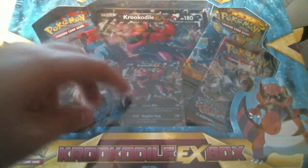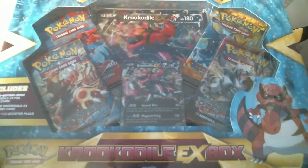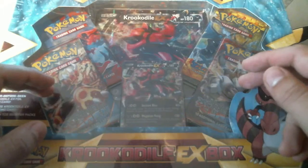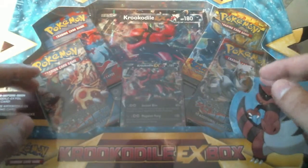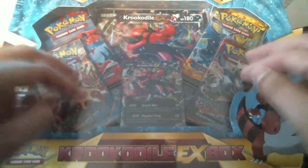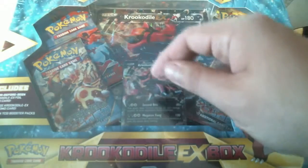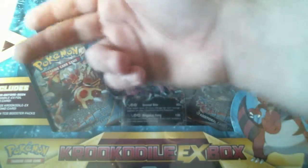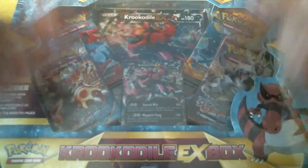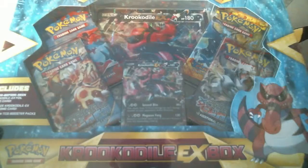I've seen openings of this on YouTube before and I don't think Primal Clash was included in this. There are Primal Clash things in here. Usually it's two X and Y and two Flashfire, but I've never seen Primal Clash, so I think they may have updated this box. I found this at Walmart and was very surprised to see it. There were two Primal Clash in there. But really the only reason we do this is because of that Krookodile EX and that huge promo card.